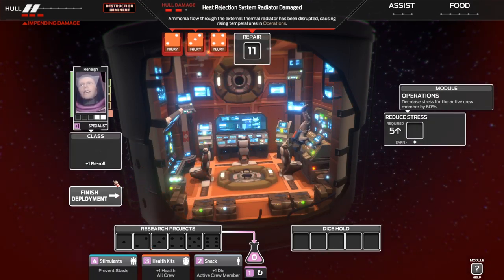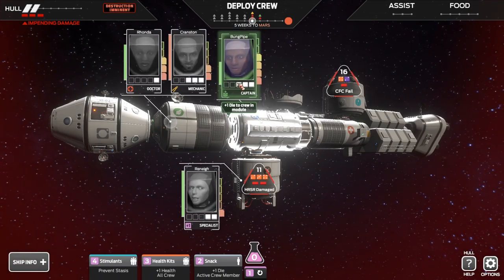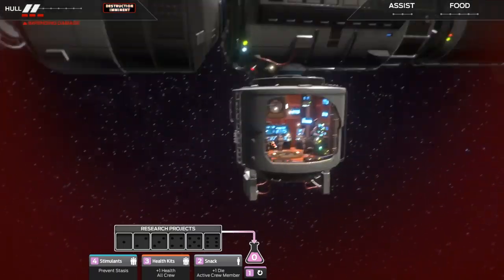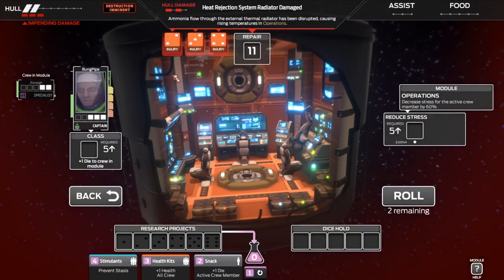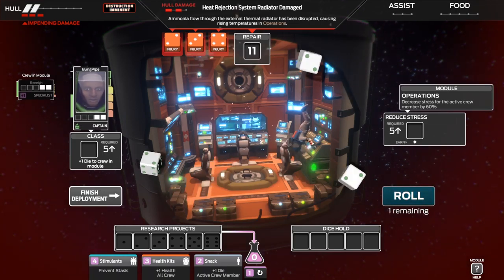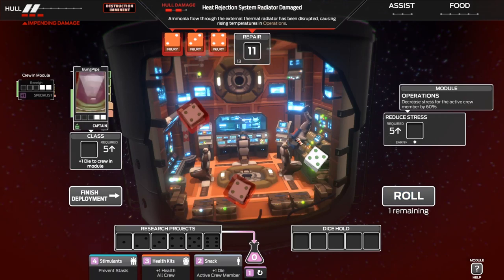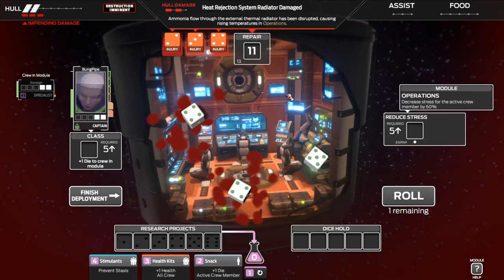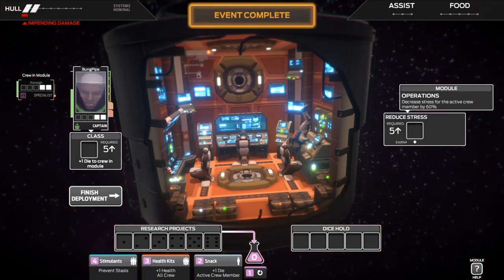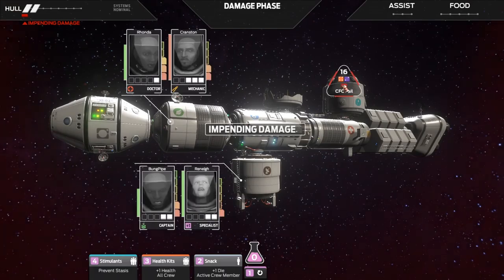I'm going to have to use the last assist. Our last crew member — we can't deal with this one, but that's fine. Bung Pipe — injury again. Thankfully Bung Pipe has health for days. Please give us some good dice. That killed us for two but we're still alive. Five, nine — we can sort this out now. And that's that turn. We're still going to lose some hull though.